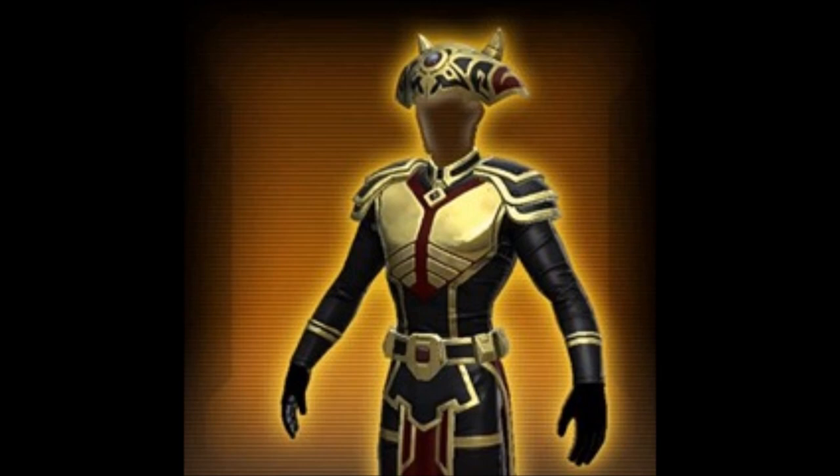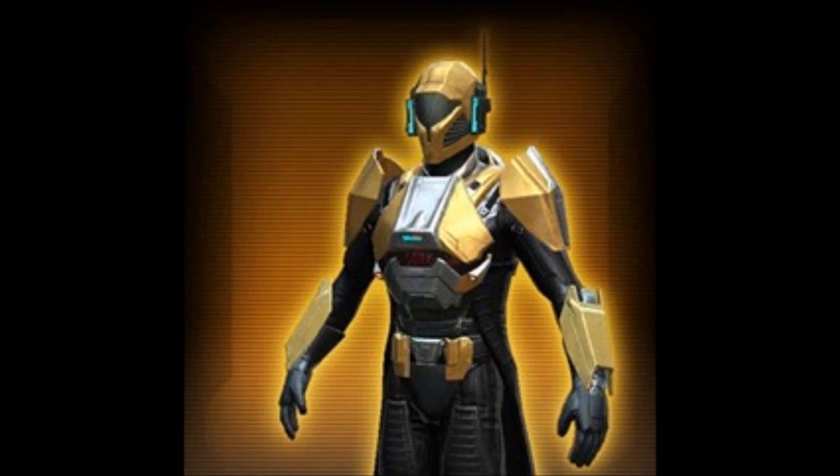The second armor set is called the Keeper of Iokath's armor set. This one is also most likely going to be gold. It's rather nice although the upper body armor is kind of similar to the Fearsome Harbinger just with a different color scheme. All in all it's a rather nice armor set. The helmet — at least it's not a reskin — even if the design doesn't particularly appeal to me personally, you guys might find these armor sets nice.